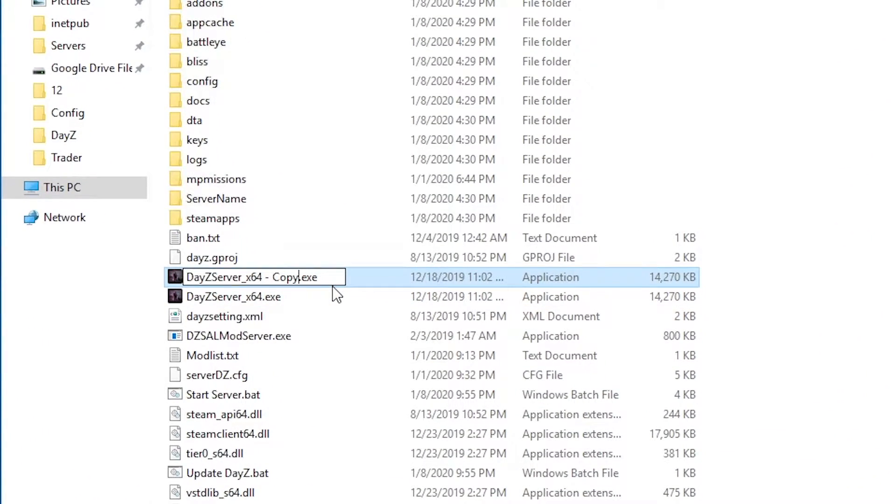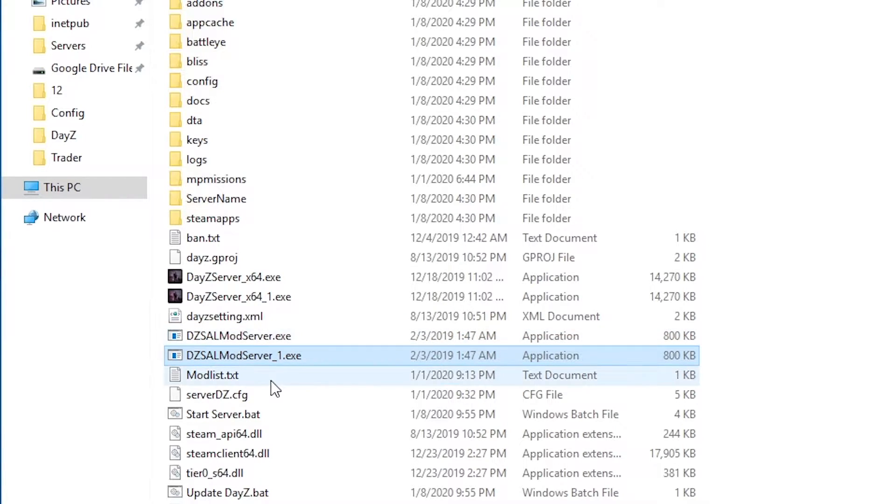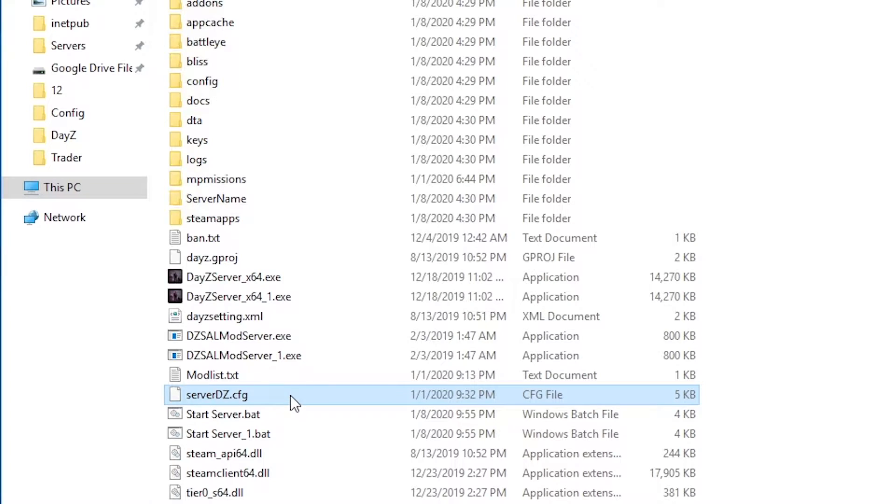We're going to rename that copy — I'm going to keep it the exact same name except add an underscore one at the end, that way it's easier later down the line. Then I also need to do that for the DayZ mod server — rename it and add underscore one to the end. I need to do that with my start batch file as well, and along with my config file, my server.dz — so I'll copy that and rename it.